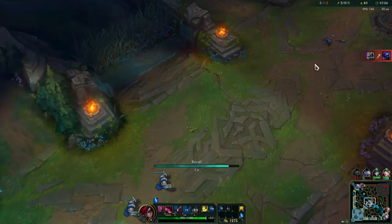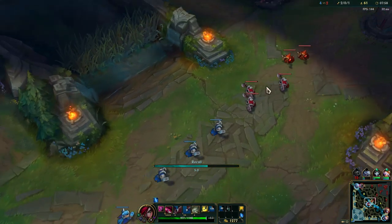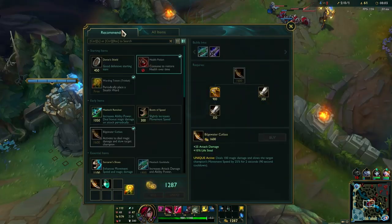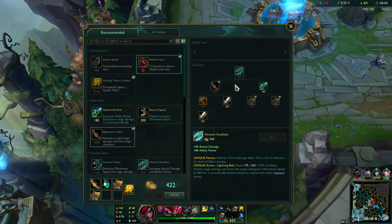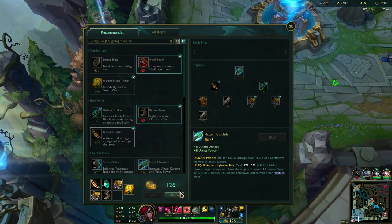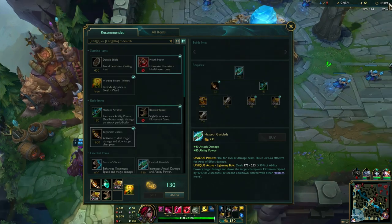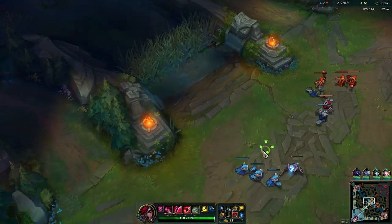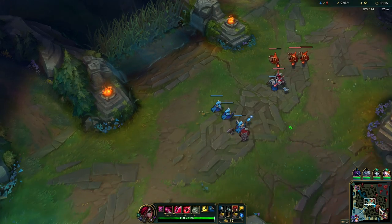Early game she struggles a lot in pretty much every matchup. We're gonna get this one here. Let's back off now. We just need this item and then we can start playing really aggressive. I'm gonna go for the boots because it makes it much easier to dodge the skill shots as well.